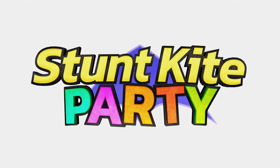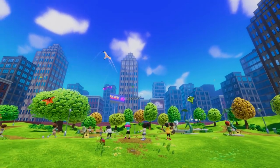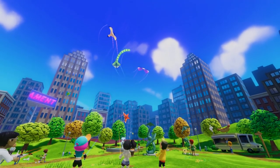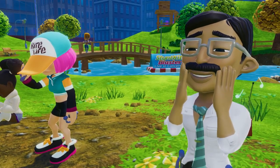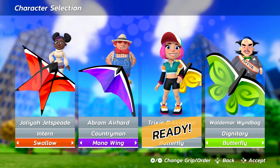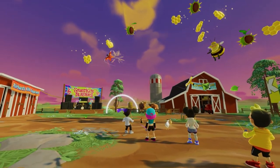Hello and welcome to this video overview of our latest game Stunt Kite Party. Stunt Kite Party is a family-friendly kite-flying action game featuring single-player and local multiplayer for up to four players. There are numerous exciting game modes to enjoy, as well as a dedicated story campaign. Choose from a roster of eight unique characters and fly the Stunt Kite of your choice in four lovingly crafted locations. Face off against your friends or the AI in either predefined matches or your own custom tournaments.